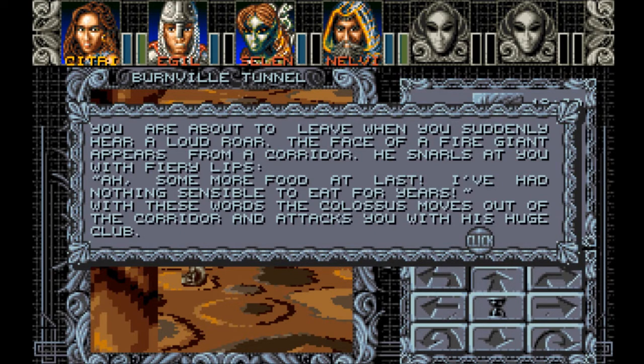You're about to leave when you suddenly hear a loud roar. The face of a fire giant appears from a corridor. He snarls at you with fiery lips: 'Some more food at last. I've had nothing sensible to eat for years.' With these words, the Colossus moves out of the corridor and attacks you with his huge club.